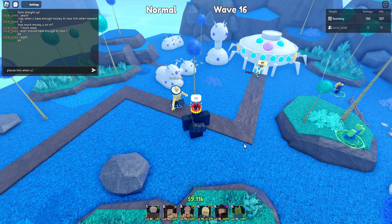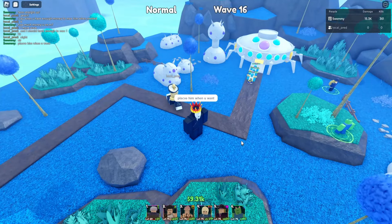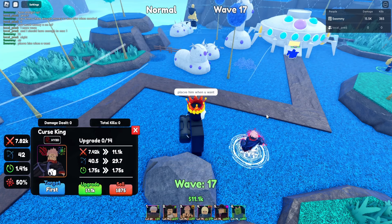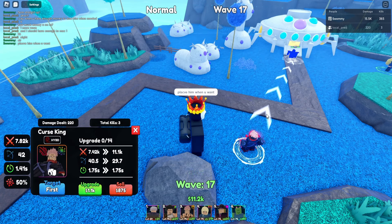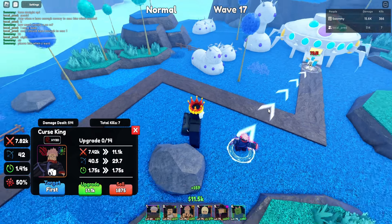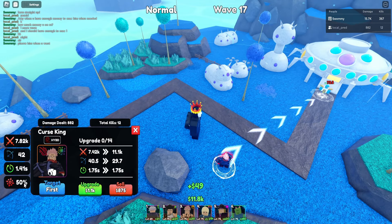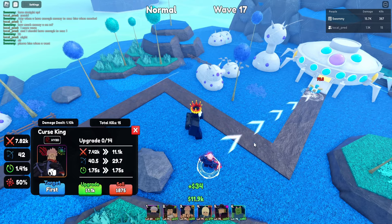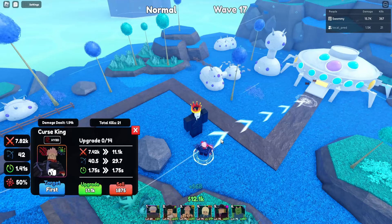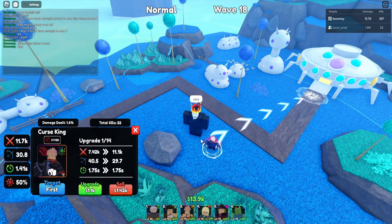All right guys, we're back and he's going to be placing him pretty soon right here. I'm going to let him know he can place him down, over here or somewhere — doesn't really matter. Cursed King deals 7.4k damage, 40 range, and 1.7 SPA. By the way, this is with Glitch Trade, and he has a 50% crit chance — that's pretty high.